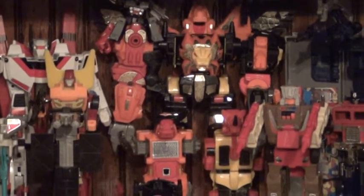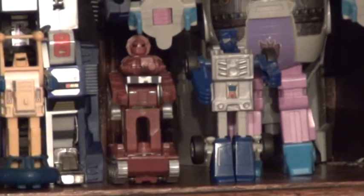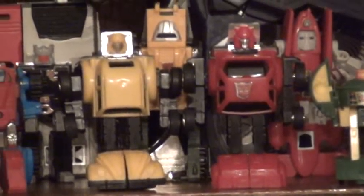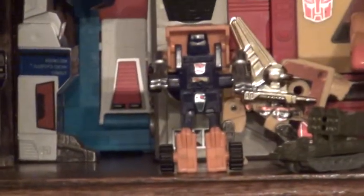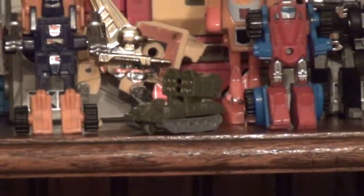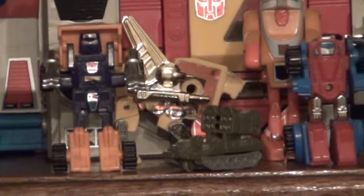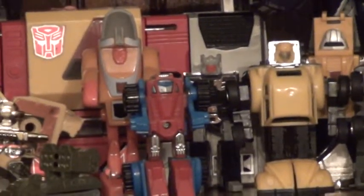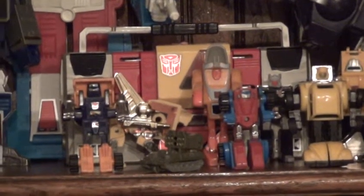G1 Predaking — I'm missing some of his swords and weapons. Now on the top shelf, starting with the mini box: we have Beachcomber, Warpath, Sea Spray, Windcharger, Cosmos, Powerglide, Cliffjumper, Brawn, Bumblebee, Gears, Wheelie, and Hubcap. Then we have a Battle Patrol micro bot — I can't remember his name. The autobot cassettes: we have Steeljaw and Rewind. In the back in his radio mode is Blaster — his eject button is broken, I tried repairing it but it can't be fixed.